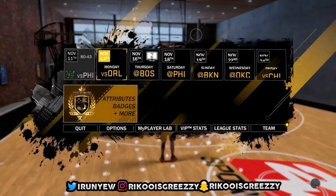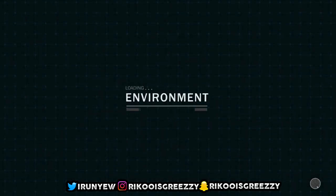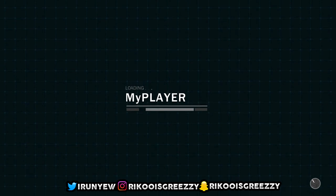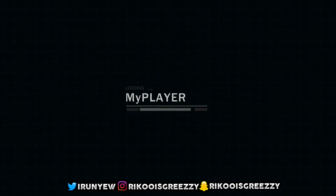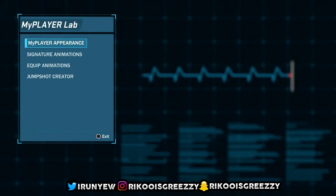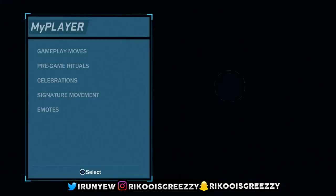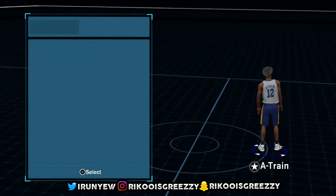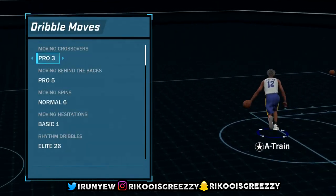I'm going to show you Hop Step 1 right here. The hop step is very crazy — I went into the store and I was struggling to find hop steps in this game. Normal 2 hop step is not one of the best anymore, in my opinion. I stopped using Normal 2 Patch 8 on 2K17. Gameplay moves — you're going to want to go to gameplay moves and go to shots. I went to dribble moves like an idiot, I don't know what I was thinking.